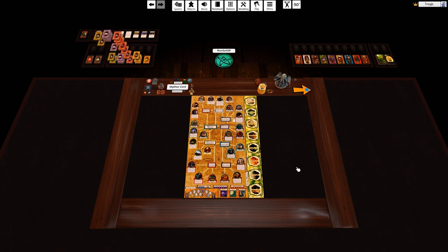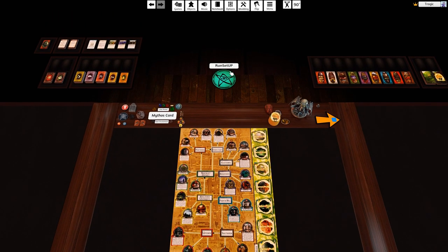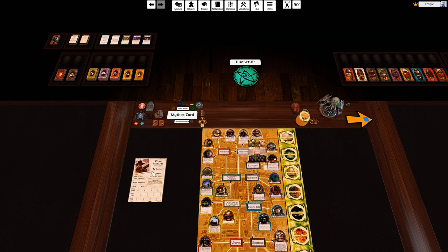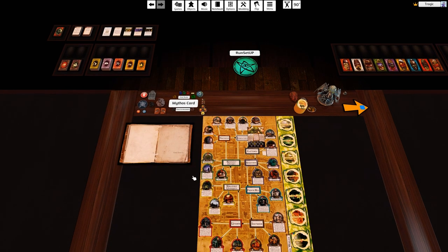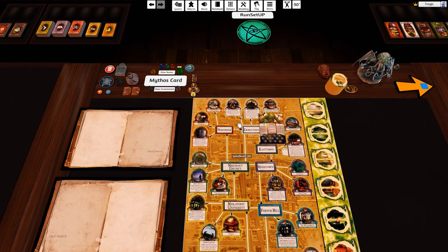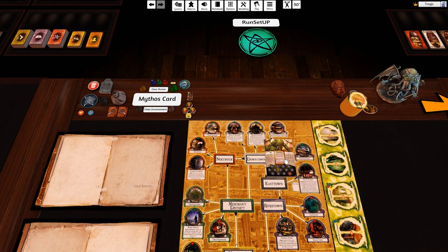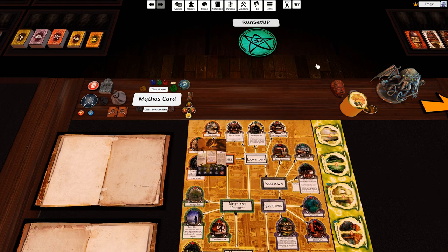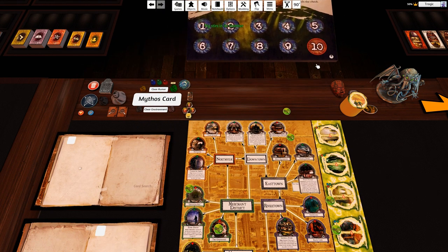Remember: for the setup button to work, you need at least one Great Old One pulled out of the bag and at least one investigator sheet on the table. For example, if you added only Arkham Knights monsters, you can pick your favorite Arkham Knights Great Old One - Yig's Arkham Heights version is excellent - and hit setup. Done.